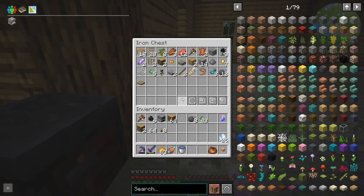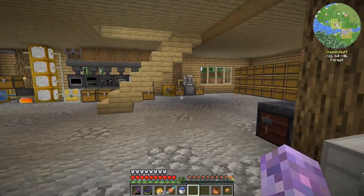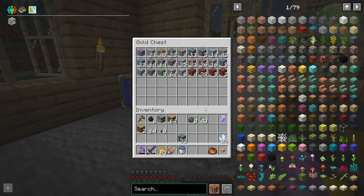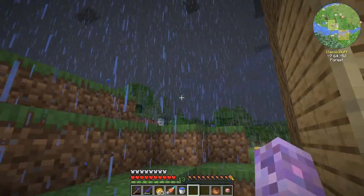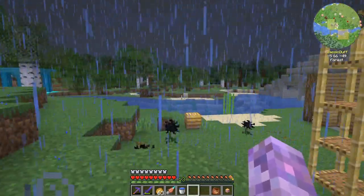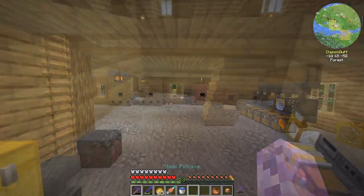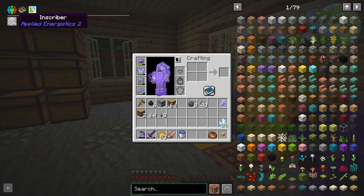We've got the inscriber presses, and I've also done a whole bunch of mining in between episodes mostly because we're a little bit short on diamonds - we've got 32 diamonds here and some more over there. Of course, it's an actual storm, but at least when it's a storm you can skip it.